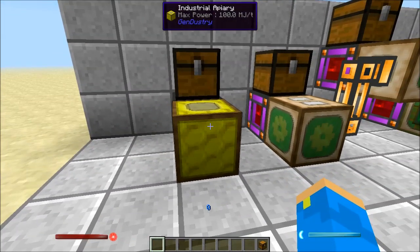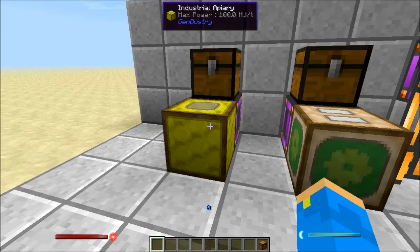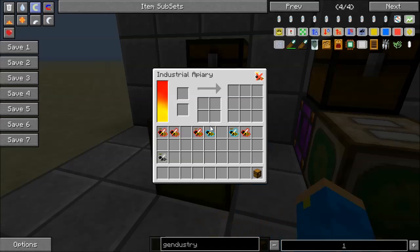The first block we're going to talk about is the industrial apiary. This machine is basically an apiary that you'd expect from forestry. If we right click on it we can get into the UI, and the industrial apiary looks sort of what you'd expect. The two top slots are your inputs where you put your bees, and then they're going to be output here where your different drops from your bees like pollen and combs end up.